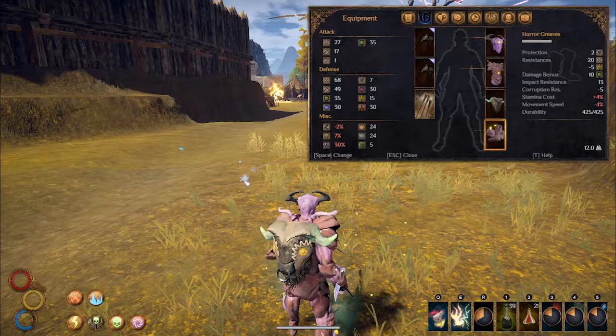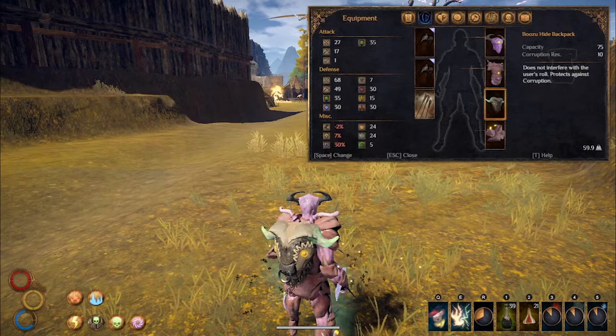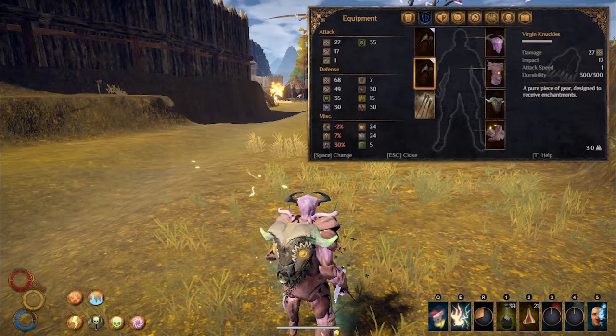Our armor choice for this build will be anything that can boost our decay damage. We'll craft the full set of horror gear because each piece boosts decay damage. If you're not sure how to craft it, check out my Horror Hunter Bow build for the full details. I personally prefer the Buzu Backpack for not affecting my rolling and the added Corruption Resistance.